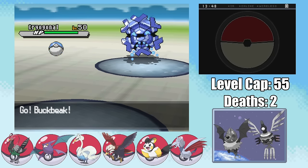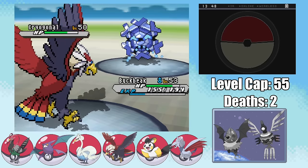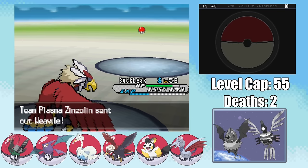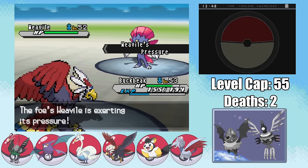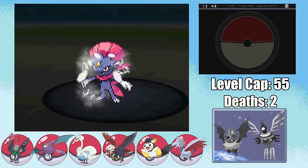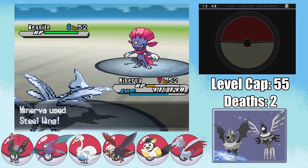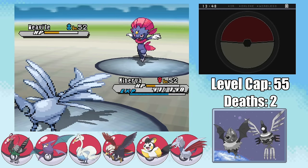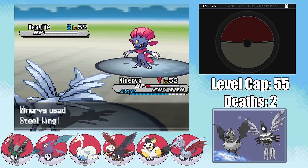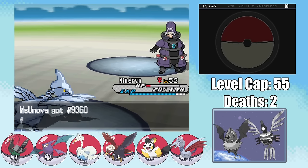Pidove was pretty good for the early game, but at this point it's outclassed by pretty much every other member of our team. It's a shame we had to lose our starter, but at least we can swap in Buckbeak and revenge kill this Cryogonal with a Superpower. Weavile is Zinzolin's final Pokemon, but since we got a Defense drop from the Superpower, I decide to swap out of Buckbeak into Minerva, tanking the Ice Shard. Since Ice Shard is Weavile's only Ice-type move and we have pretty good defense and it's not super effective, Minerva being at low health isn't really that big an issue, and we can take out the Weavile with a couple of Steel Wings. Oh, Zinzolin, you've robbed the world of such a sweet pigeon.